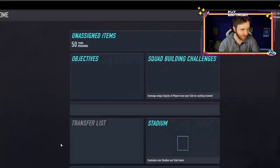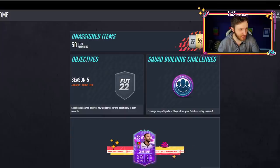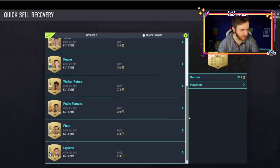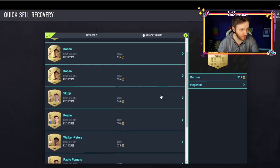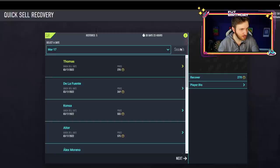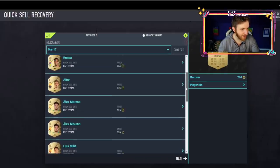We're trying to see if we can do a cheeky Quick Sell Recovery. I don't really do these often, but I'm hoping I've got him. I might have used him in an SBC yesterday though. Oh — go on, imagine we can find him. No Eriksen there. I'll leave them for now. Hold on — imagine we find Eriksen! I do not do this enough.